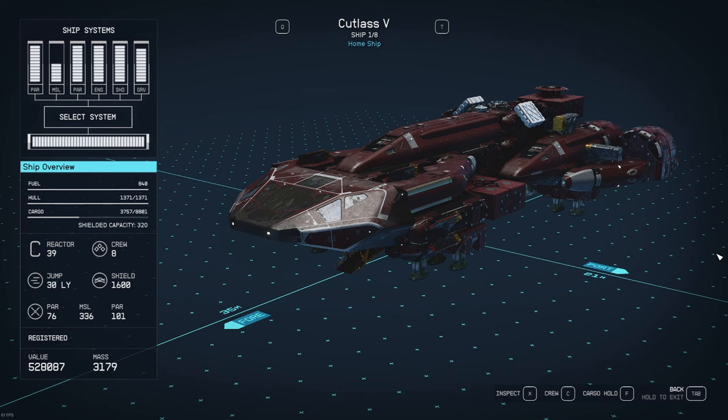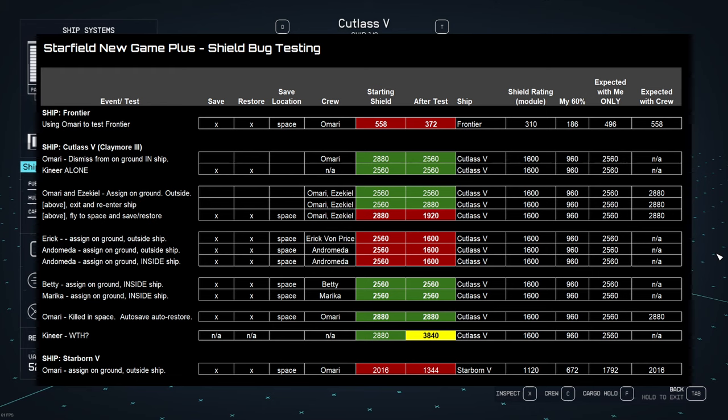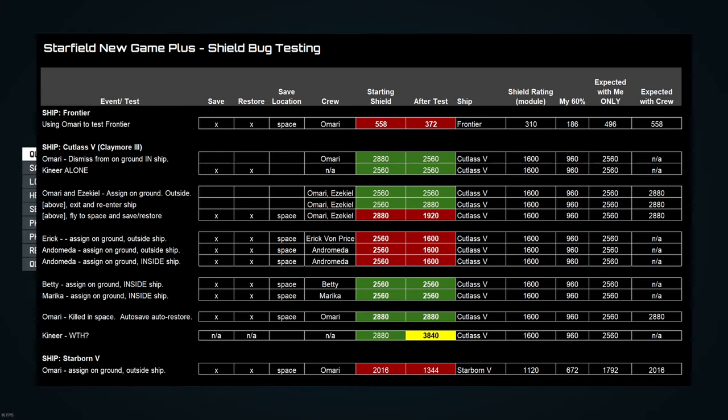Restored back and tried the same thing with Andromeda. To confirm it didn't matter whether I assigned crew on the ship or outside it, I tested both - assigning Andromeda while standing outside the ship and while standing inside. It didn't matter. Andromeda, who doesn't have shield systems but does have Neutronic Fusion and piloting, also triggered the bug. So she's in the category of crew members that have some kind of ship-specific skill, but not a weapon-related one. My next test demonstrated why that distinction made a difference.